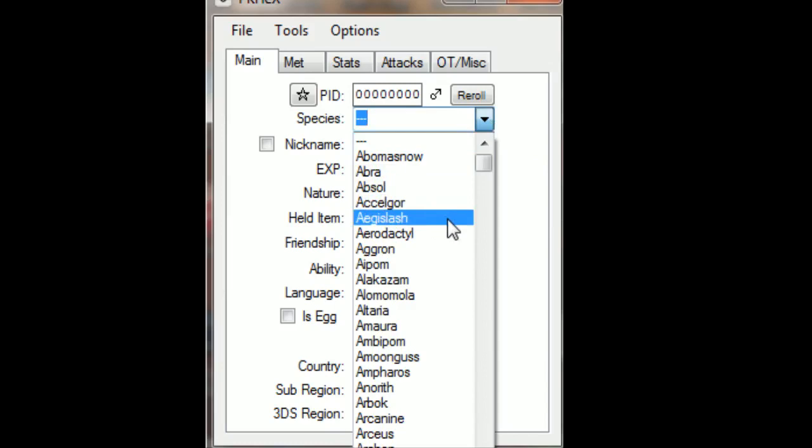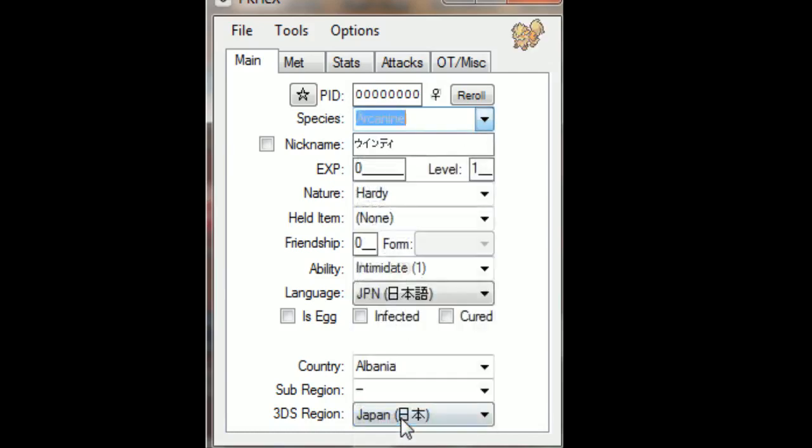Now, what competitive Pokémon do I want? I'm going to build a nice choice-banded Arcanine. You can see it's nicknamed in Japanese, so I'm going to change the language to English. Here you can choose level — you can choose level 100, which is great for level 100 battles in Omega Ruby and Alpha Sapphire. For this technique I'm going to do level 50, because that's what most battles are at and it's easier to figure out the EVs and IVs you need.